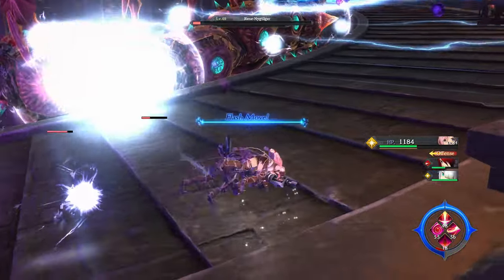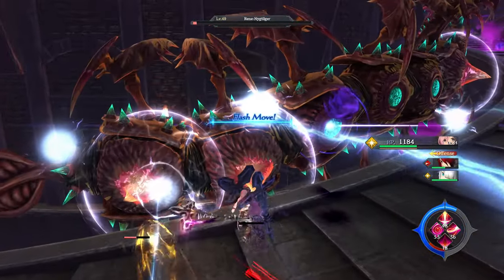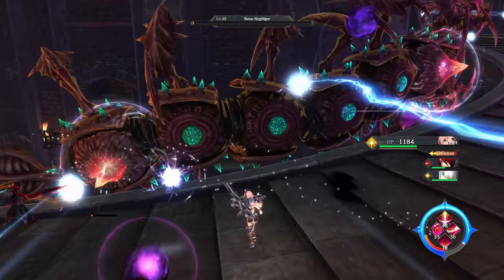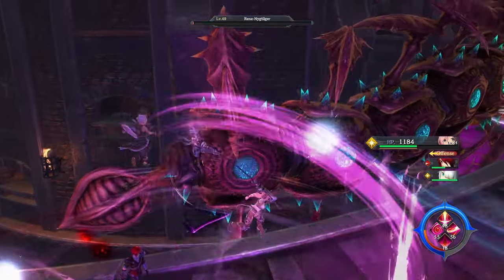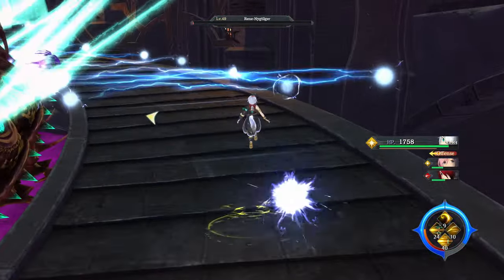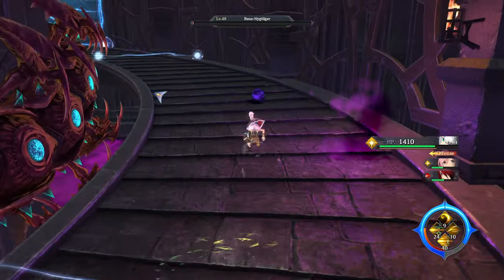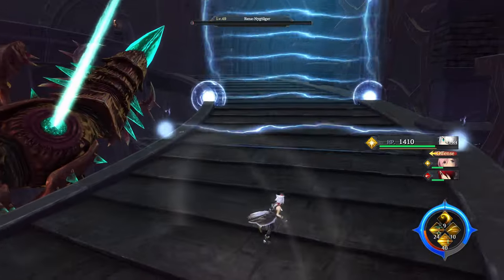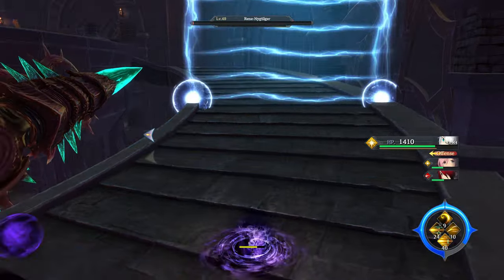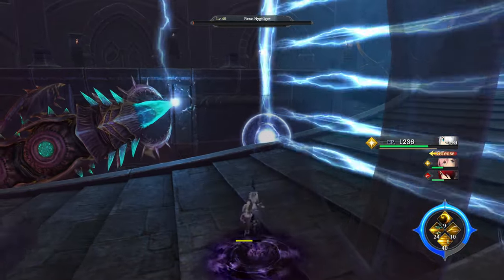My bad death perception makes it even worse. I have the accessory that's supposed to increase my Flash Move duration, but sometimes it's not enough. The fun's just getting started. Yeah, that part is very tricky — you have to either stand between the lasers or just dive in time. I wish there was a way to slow down how much gauge is consumed while using shadow dive. The ropes don't do a lot of damage, but it adds up over time, especially if you're having trouble destroying the spikes fast enough. And there's also poison balls.